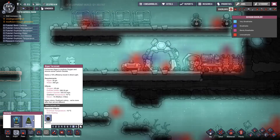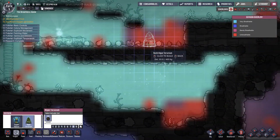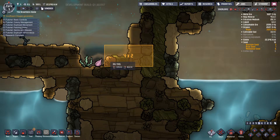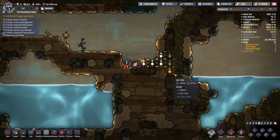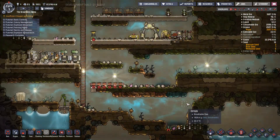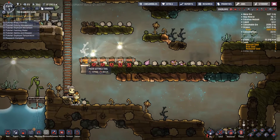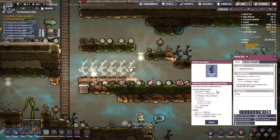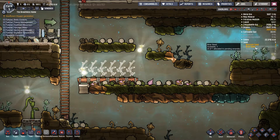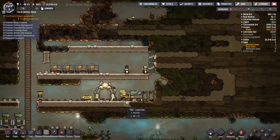The algae terrarium also chews up carbon dioxide — all the lovely CO2 our duplicants breathe out, this will actually consume it. So right down here, as low as we can, because that's where carbon dioxide settles — I want to dig all that up and fill this area with algae terrariums. We're going to have planter boxes with mealwood seeds at high priority. This says I have zero seeds available now, but we already know we're going to dig up one, two, three, four, five in the not-too-distant future.